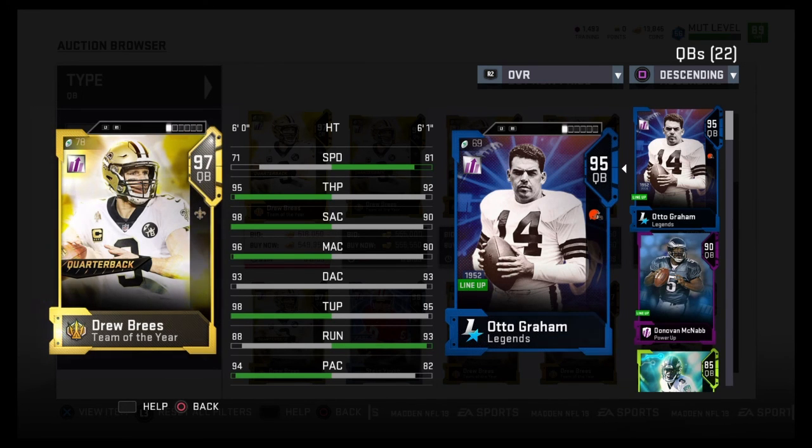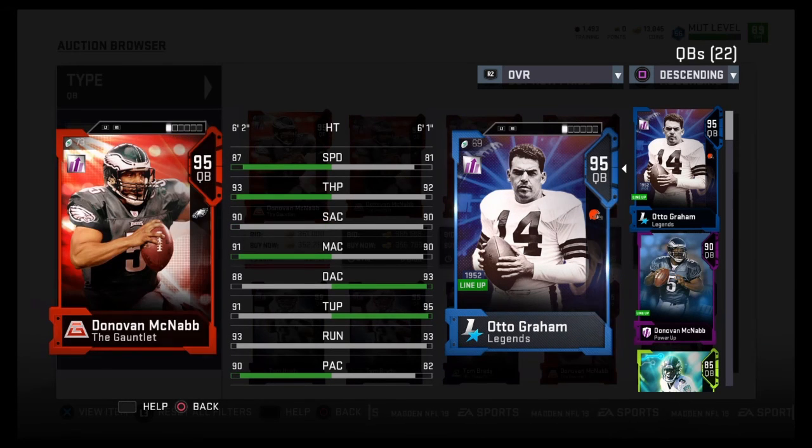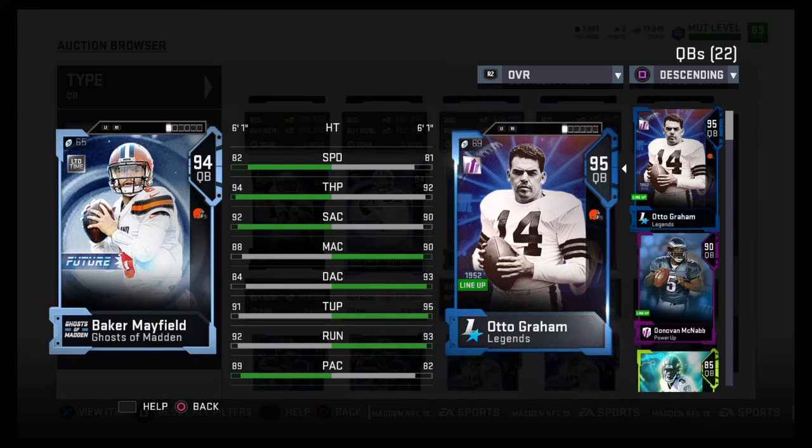Anyway guys, as you can see, a very good quarterback. I know he's not Michael Vick with the speed and whatnot — he's more reminiscent of Baker Mayfield with that type of speed, just 81. But if you're a Browns fan, Baker Mayfield and Otto Graham both give you the Browns chemistry. If you're an Otto Graham fan, you won't be disappointed — just don't try to turn him into a mobile quarterback, that's not really what he's for. Only run with Graham if necessary; that's the best way to put it. Anyway guys, thanks for watching, I'll see you next time, peace.